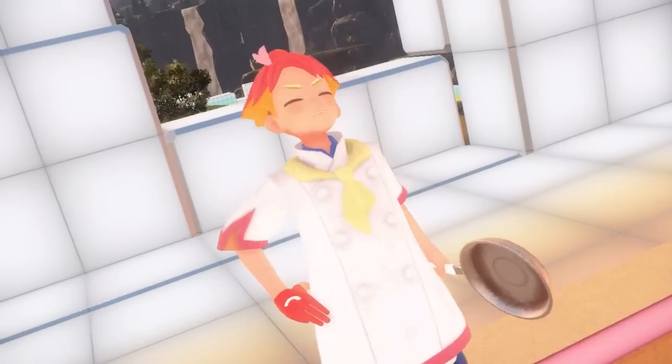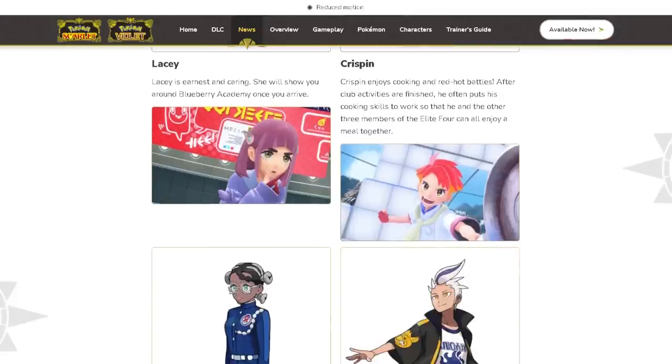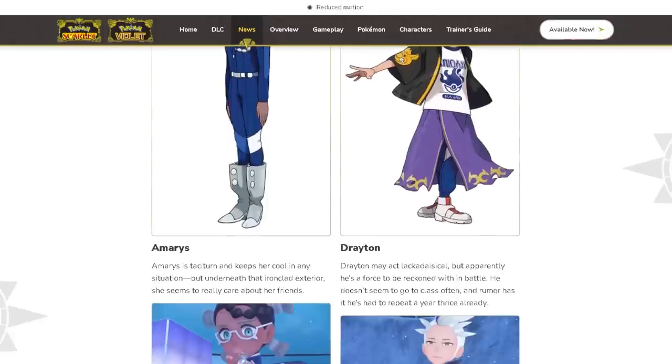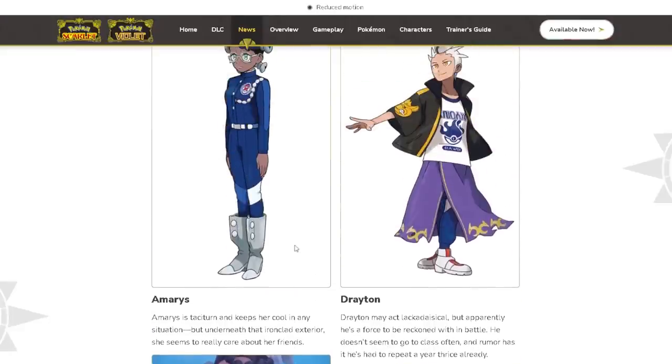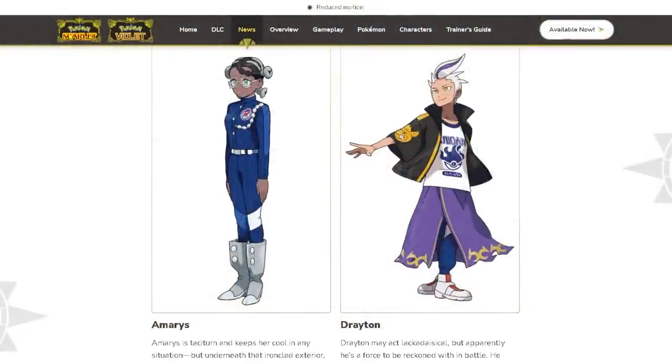The members of the BB League Elite Four include Lacey, whom we've met before, and Crispin — who enjoys cooking and red-hot battles, often putting his cooking skills to work so the Elite Four can enjoy a meal together after club activities. Lacey is still a very mysterious character, especially with those hair clips containing Terra crystals. Then there's Omerys, who is taciturn and keeps her cool in any situation but really seems to care about her friends. And finally Drayton, who invited us to the BB League — there's also a big callback to Pokémon Black and White with that character.